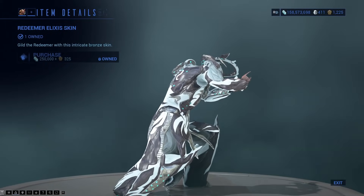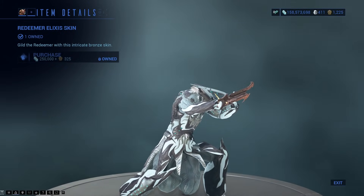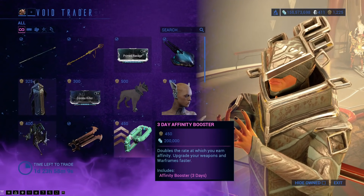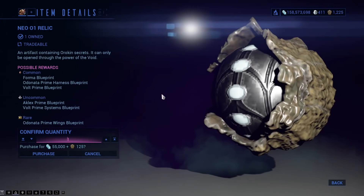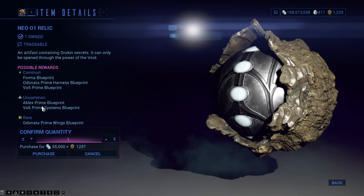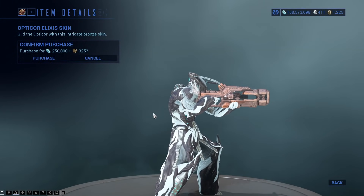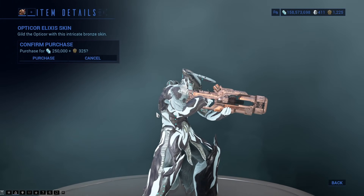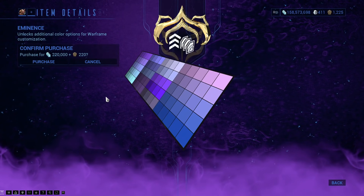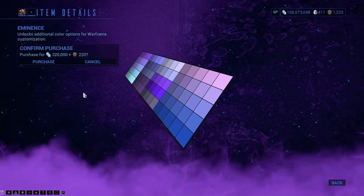There is the Redeemer Elixir skin — still annoys me to this day that we cannot spin it around any quicker like you can when looking at Warframes and their accessories. There is a 3-day Affinity Booster, the Neo 01 Relic that has Volt Prime, the Odonata Prime, and the dual-wielding Lex Prime parts — not all of them though. The Opti-Core Elixir skin looks much better at that angle than it was with the Redeemer. There is the Eminence Color palette, and it still annoys me I can't press F from in here.